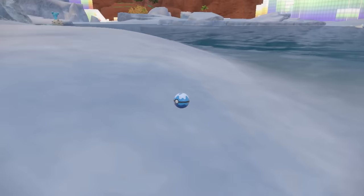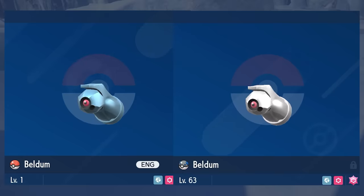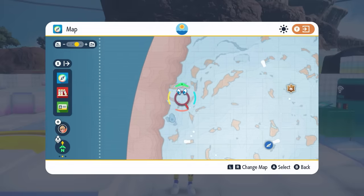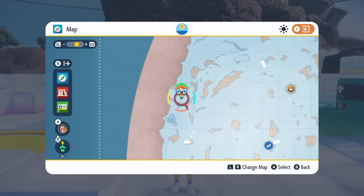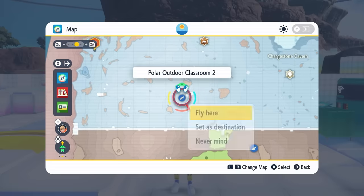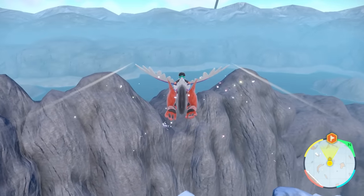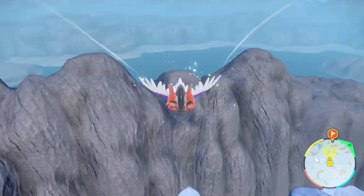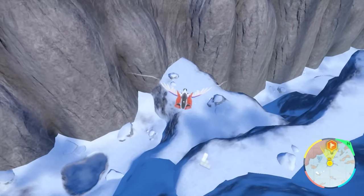The next shiny hunt is going to be for Beldum, so you can get a shiny Metagross — one of the best new shiny Pokémon available in the Indigo Disc. The best fly point to get to the location will be from the Polar Outdoor Classroom 2, which is located towards the southern edge of the polar biome, and we are going to be heading to this area right here.